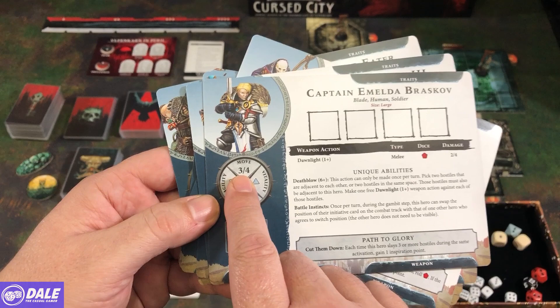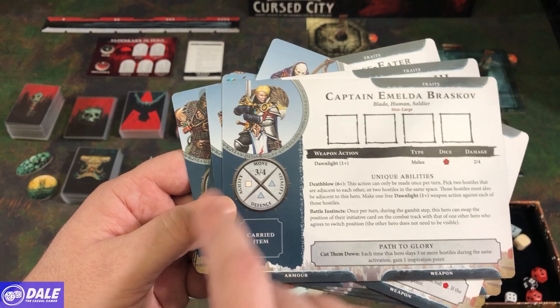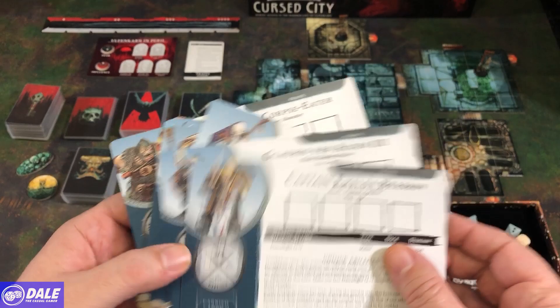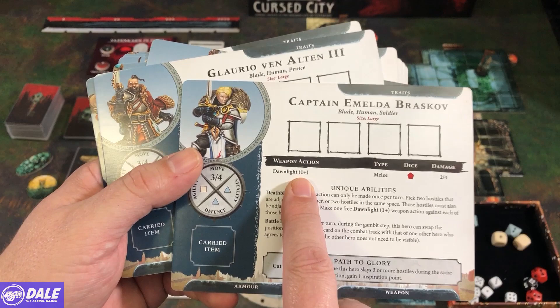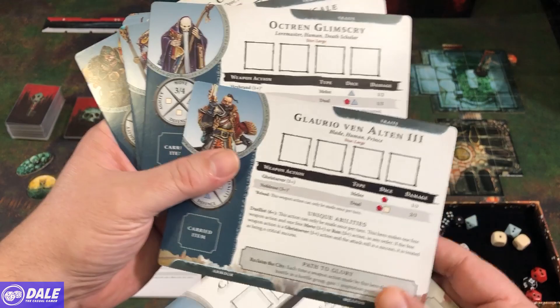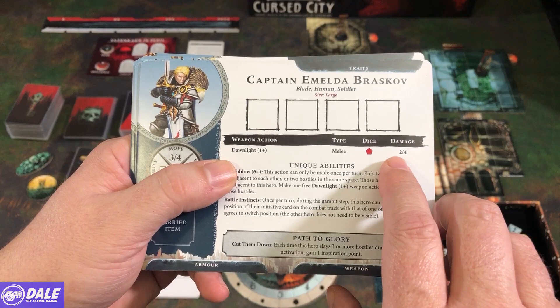The character cards show stats for movement: a regular move spending a die of one or higher moves three spaces, and spending a die of three or higher lets you move four. Vitality, defense, and agility indicate which dice you roll. You can carry one item, have a spot for traits gained when leveling up, and slots for armor and weapons — one in each slot. Weapon entries show the die cost to use them, whether melee, ranged, or dual, the attack die, damage on success, damage on crit success, and any unique abilities.